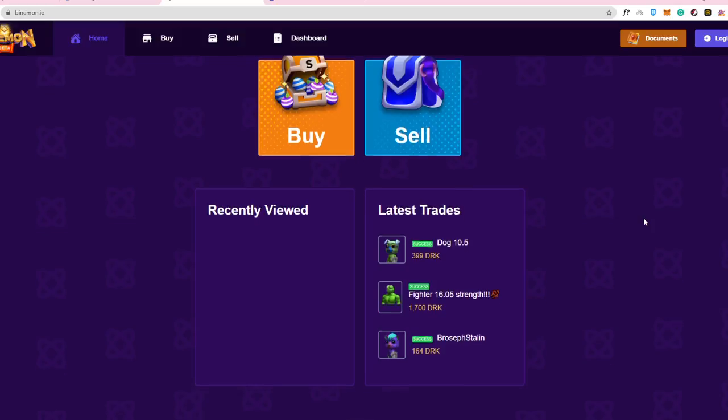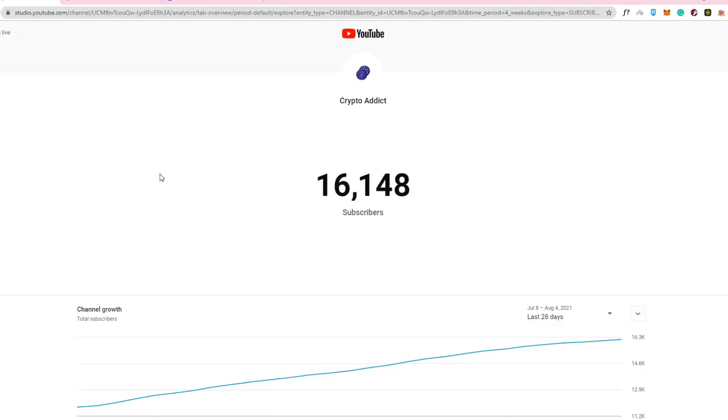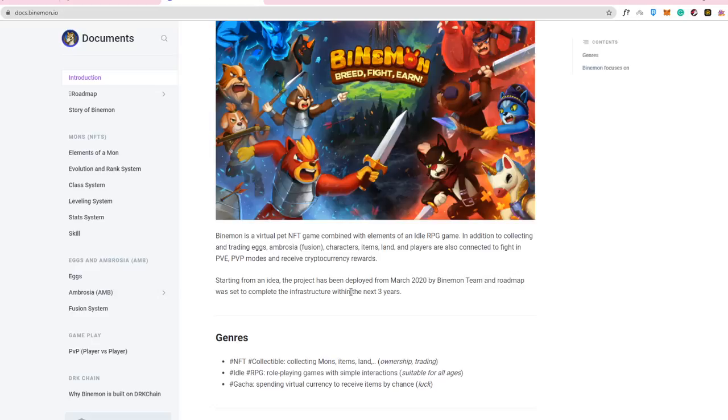In today's video we're going to cover Binamon.io, an NFT blockchain game. Binamon is a virtual pet NFT game combined with elements of an idle RPG game. In addition to collecting and trading Ambrosia, characters, items, and land, players are also able to fight in PvE and PvP modes and receive cryptocurrency rewards. The project has been developed from March 2020 by the Binamon team, with a roadmap set to complete the infrastructure within three years.